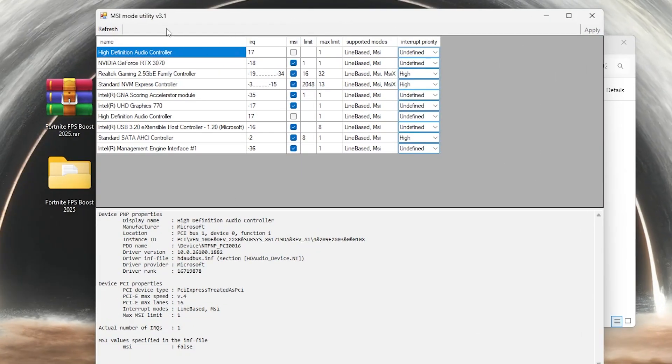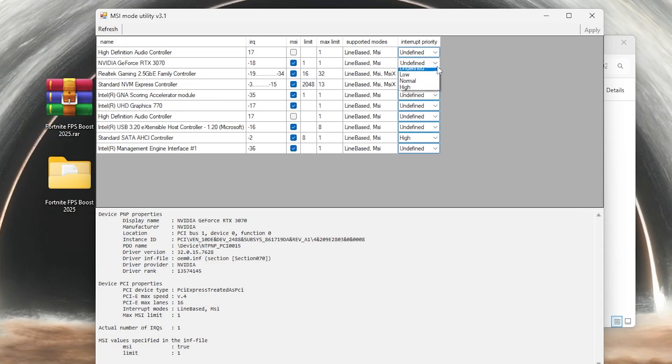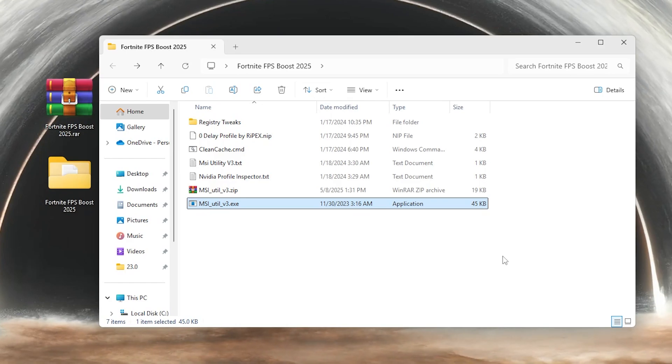Hit Yes. Once you see the interface of the MSI mod utility, go for your GPU model - whether AMD, Intel, or NVIDIA. Check the MSI checkbox, go for Interrupt Priority, click the drop-down and set it to High priority. Once done, click Apply to apply these tweaks and close the MSI utility.